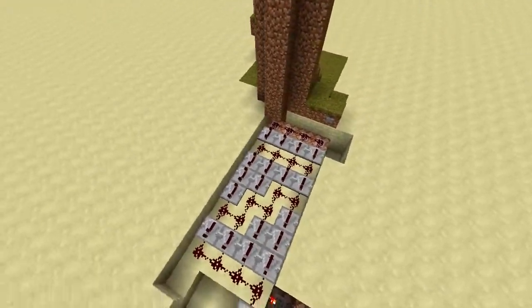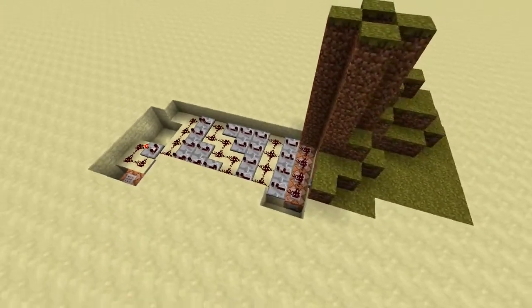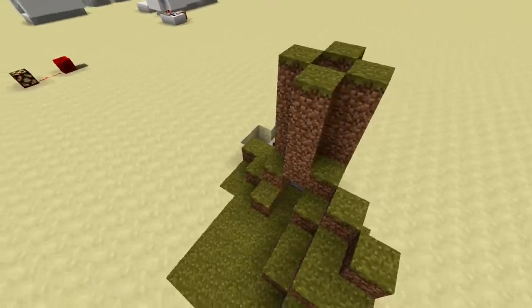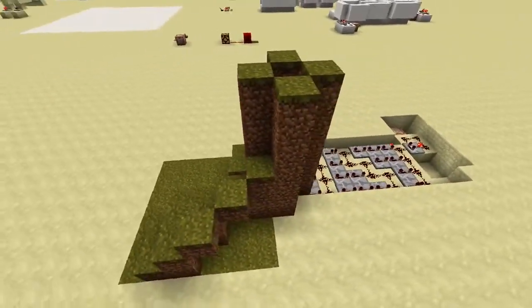These command blocks set the dirt back to air so you can get back in. So yeah, that's it — pretty cool if you just want to leave a server, or perhaps you just want to annoy someone and make their game crash every time they log back in. Anyway, I hope you all enjoyed this video, and of course, thanks for watching.